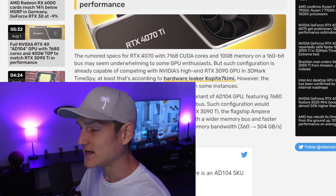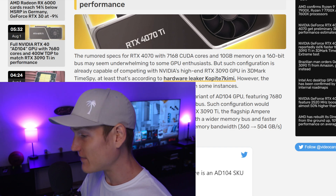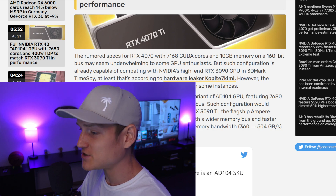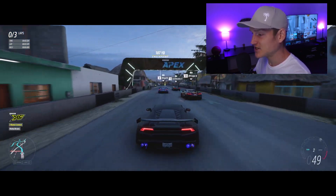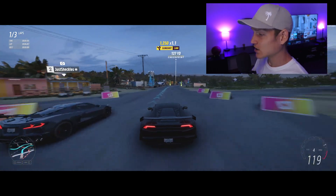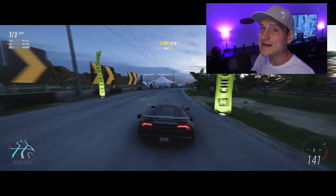Let's go ahead and read this article over on the videocards.com website covering the 4070 Ti competing with the RTX 3090 Ti. The rumored specs of the RTX 4070 with 7168 CUDA cores and 10 gigabytes of memory on a 160-bit bus may seem underwhelming to some GPU enthusiasts, but such a configuration is already capable of competing with Nvidia's high-end RTX 3090 in 3DMark Time Spy — at least according to hardware leaker copite7kimi. However, the limited bandwidth may still become a bottleneck in some instances.